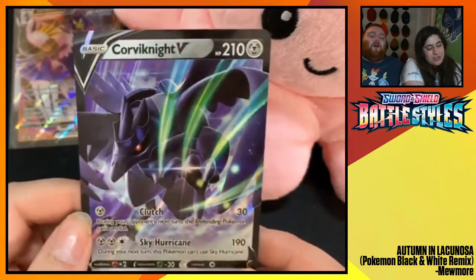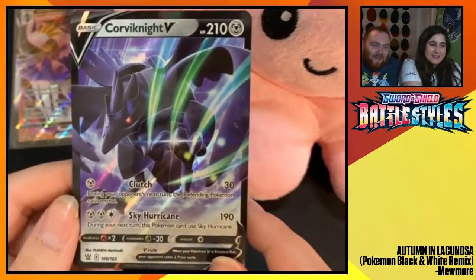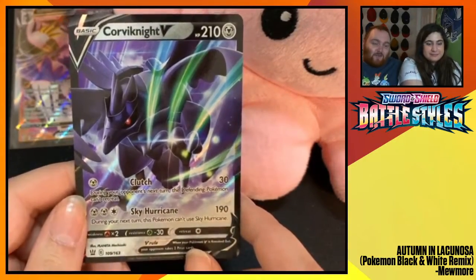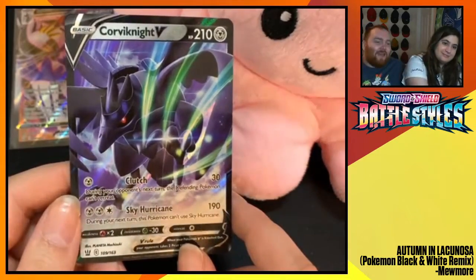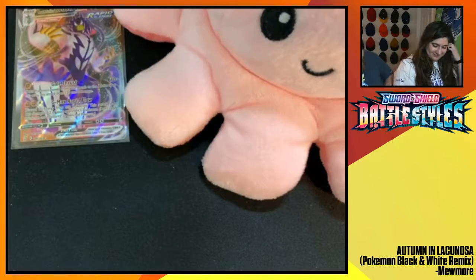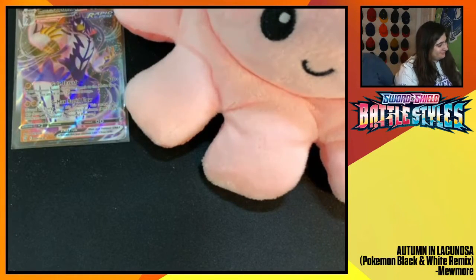Let's go! We're going to go with Jacob's Corviknight VMAX — we're playing that Corviknight deck. That Corviknight deck is happening. It is happening, it's just going to destroy everyone. It's just not fair. You can't kill Corviknight VMAX. What are you supposed to do? Nothing. That's the sad thing — you just get to do nothing.